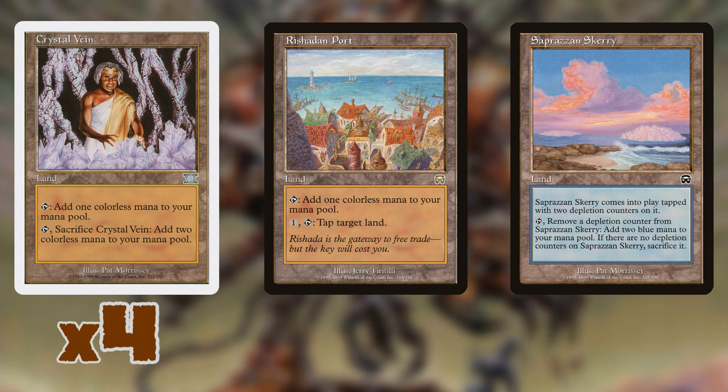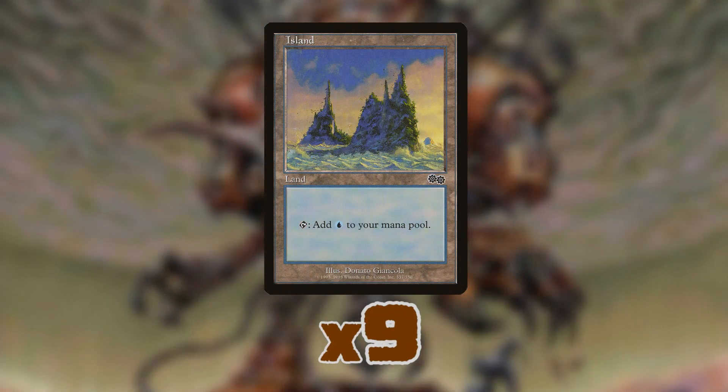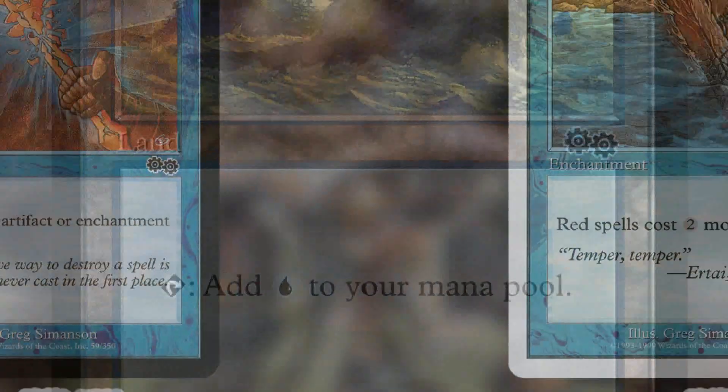The mana base played four Crystal Veins, four Rishadan Port — another way to lock your opponent out of mana — four Swamp and Scarries, and then just nine Islands. Super simple, nothing complex.